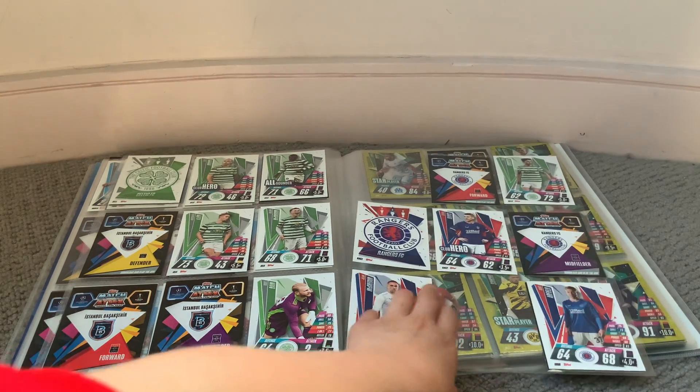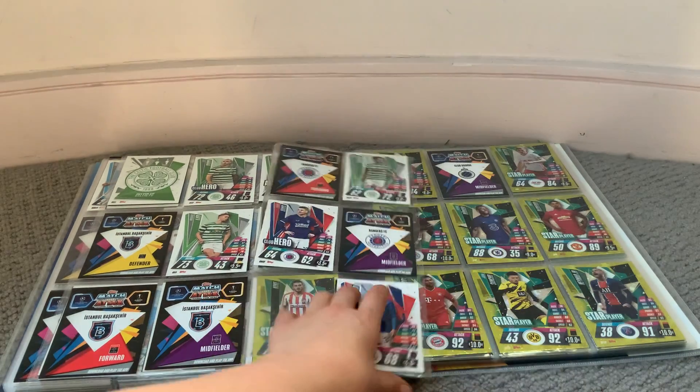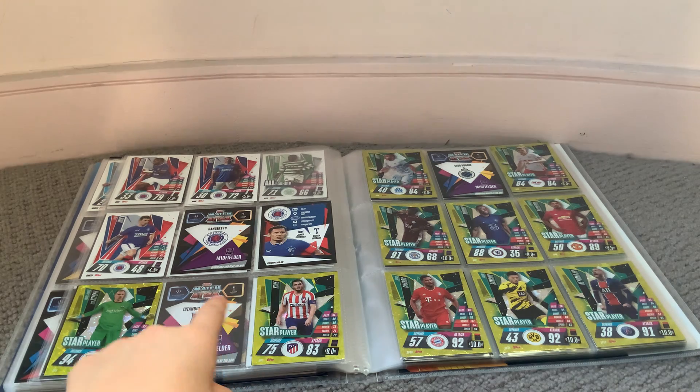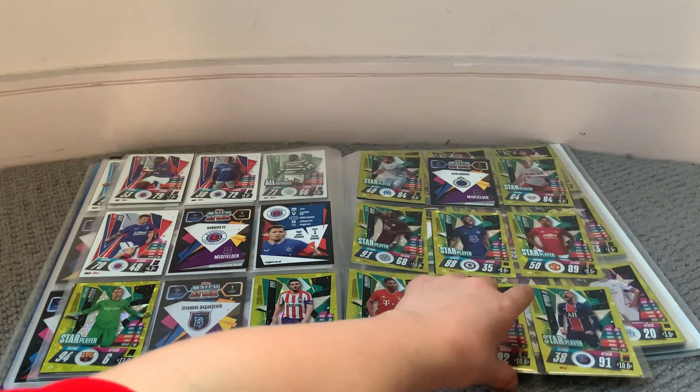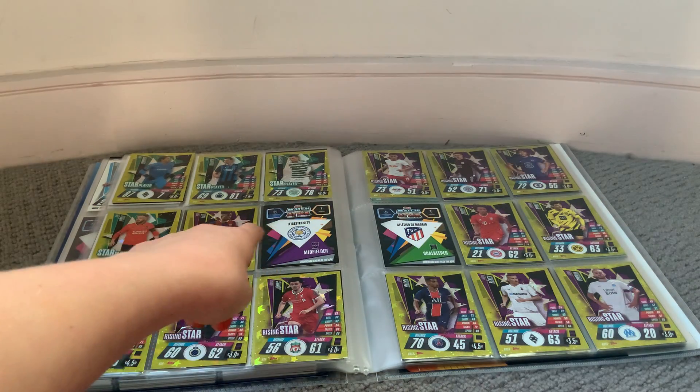Celtic and Rangers both have 12 cards — Scottish teams. Then star players: I only need two of them — Salah for Liverpool and Benzema for Real Madrid. Doing very well for that section.